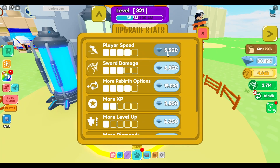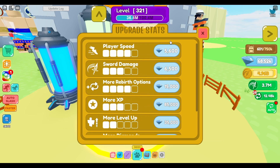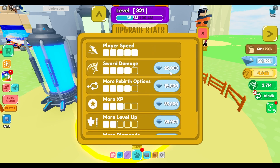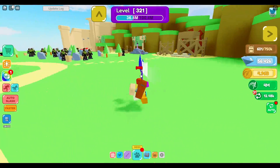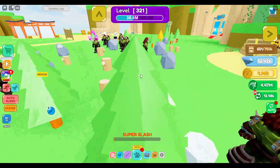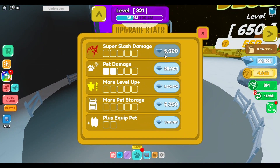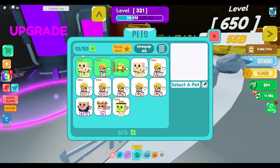I'll just do everything once that's under 10,000 diamonds. Should I do that one more time? No I don't think so. Now I can also upgrade the really expensive better upgrades. Super slash damage — I don't really think that's that important. Pet damage once — I'll do it. Pet storage is now 50.